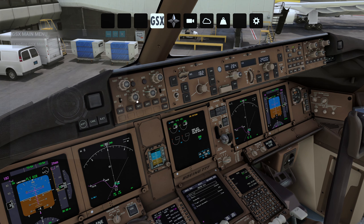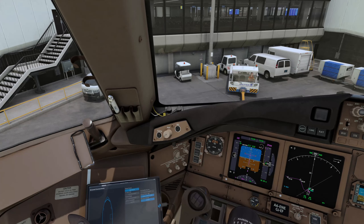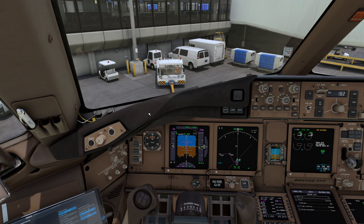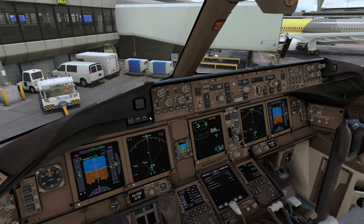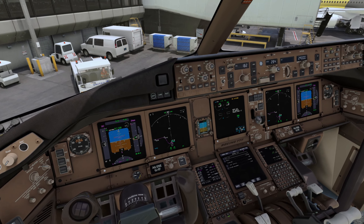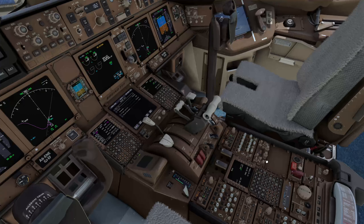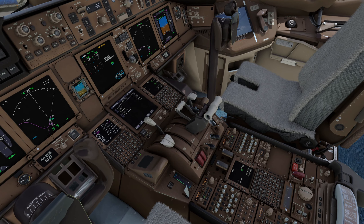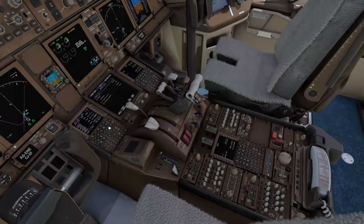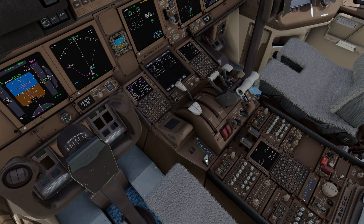We're good to start pushback and engine startup. The GSX crew is loading things up — we're at roughly the nine-minute mark and already ready to push back. While pushback is going on, set up your transponder code — especially if you're flying on VATSIM. Release parking brakes.